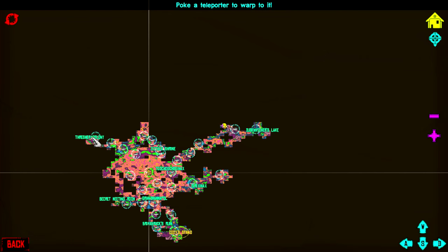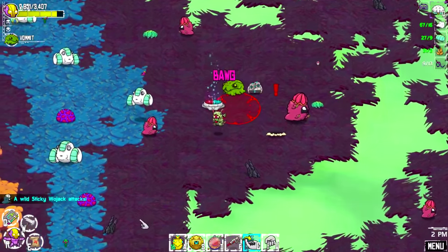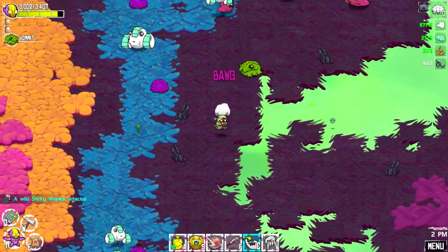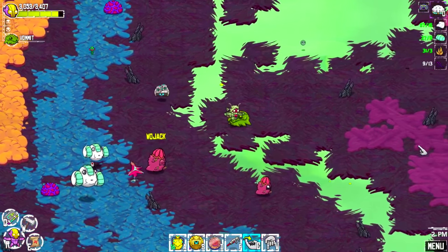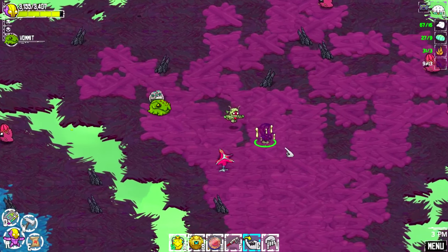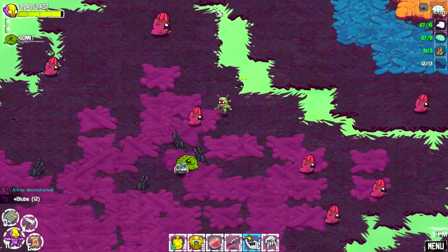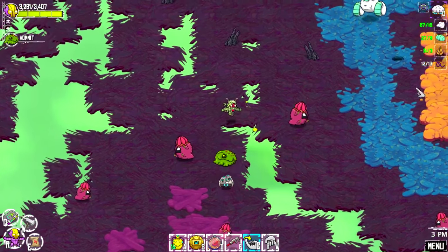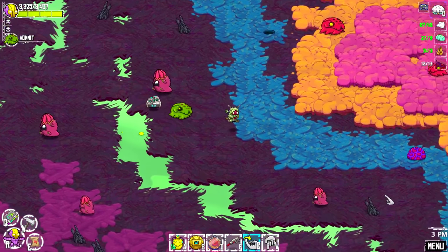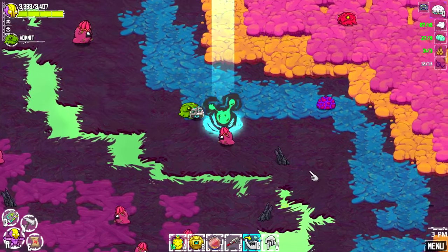There has to be some more of those trees around here. Let's go check out - was it by the Thresher Colony? I think there was some. Let's go to the secret meeting room and see if there's any around here. There has to be some. I can also plant some too. There are a few right here. We need one more. One more and you're gonna make me... I just wanna get it. That's it - let's just grow one. Tired of waiting.